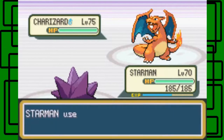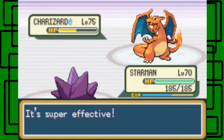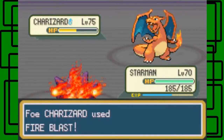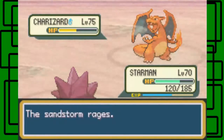Let's see how much Thunderbolt does — it's going to be super effective. I want to make sure I can two-shot this thing. It did about half. Charizard uses Fire Blast — it's level 75 and male.